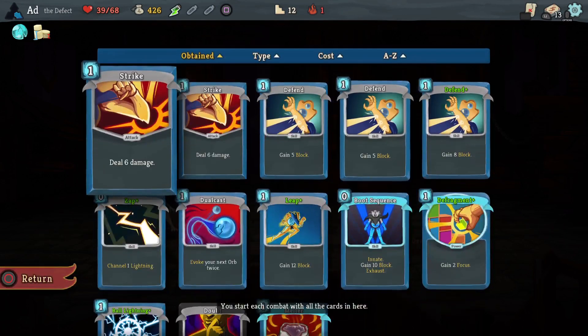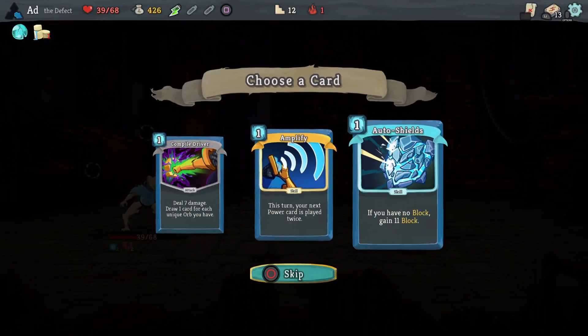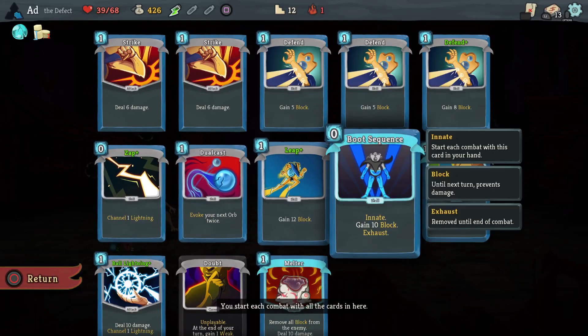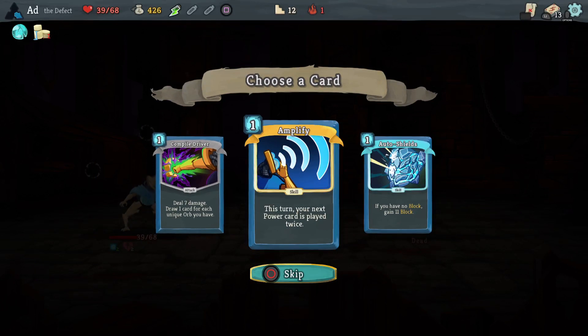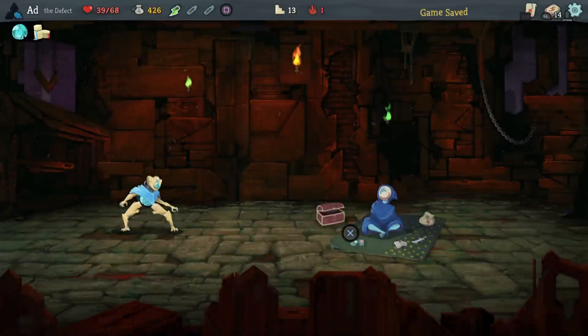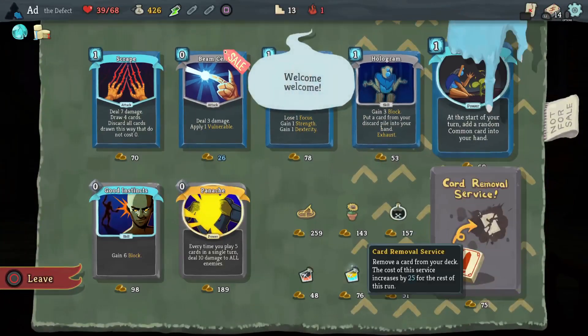Auto Shields could be the take here - deal seven damage, draw one card for each unique orb you have. We've only got lightning so that's not too powerful. Amplify doesn't fit since I'm not doing a big power card build. Let's go for Auto Shields and then let's get rid of that Doubt card.